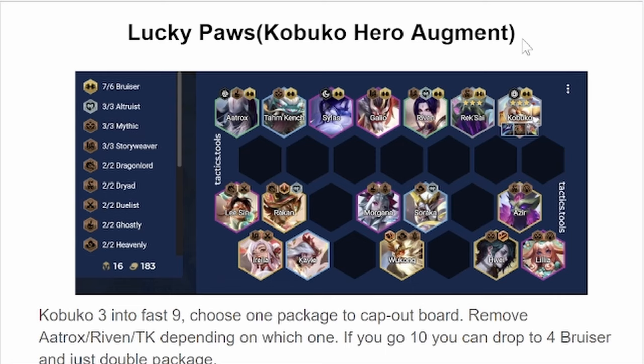Item holders I like are either the Caitlyn-Kog'Maw backline or the Teemo-Sivir backline. Teemo holds AP items, Sivir holds AD items. Kog'Maw holds AP items, Caitlyn holds AD items. You just put them on whatever AD unit is in the package. The Azir, Lillia, Hwei package doesn't have any AD users, but you just have to take that into consideration.